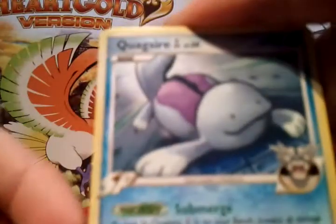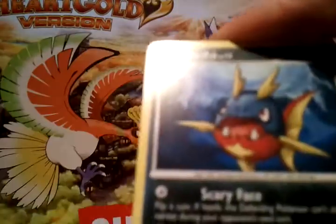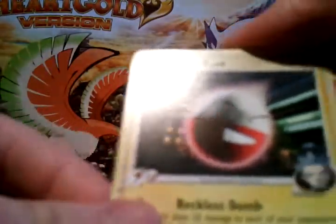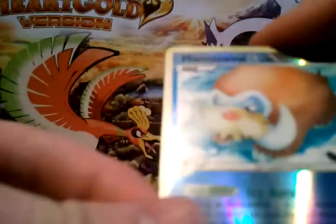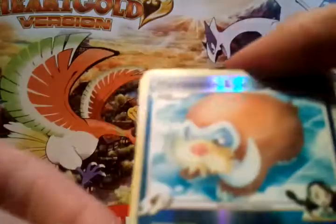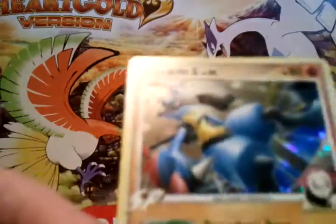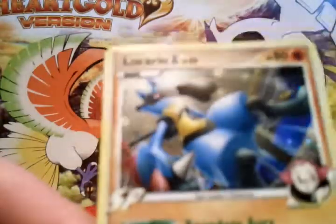So this one we have a Cragsire GL, Cavanagh, Munchlax, Growlithe, Snorlax, Electro G, Bebe Support, Gengar GL. A Moss One Reverse which is a rare so it's a plus. And a Lucario GL which is a pretty nice pull right there — looking quite heroic standing there.